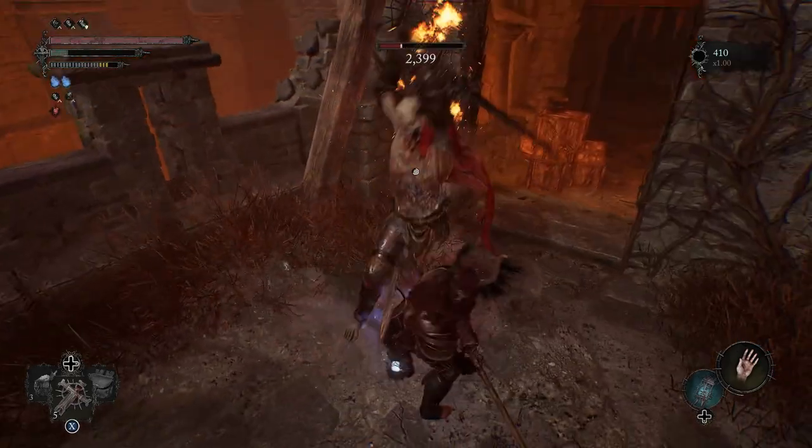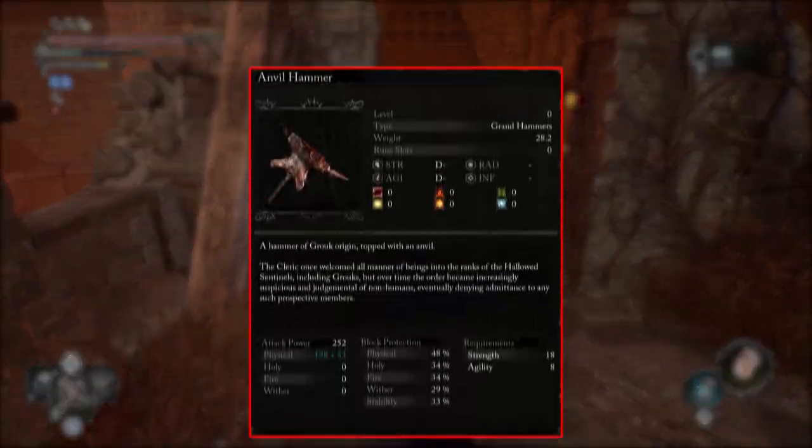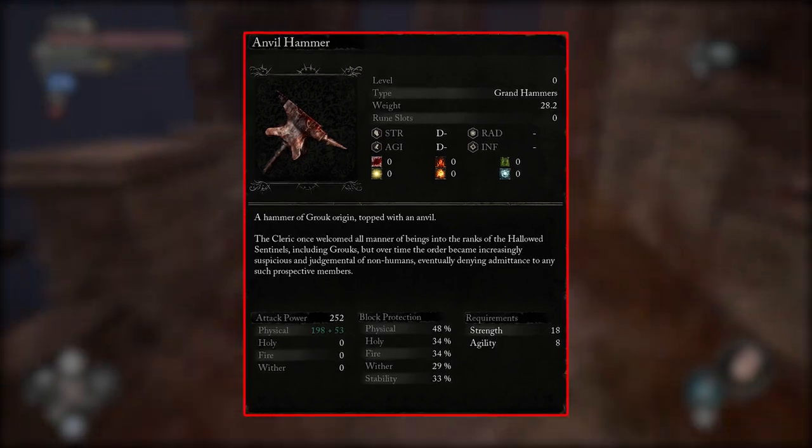So level this weapon up until you get the better hammer later on. You could also use the Anvil Hammer — it's got a much lower stat requirement to wield and it'll do similar damage.